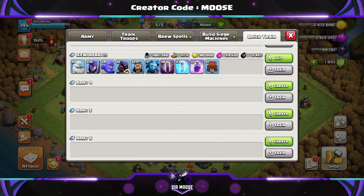Your donated clan castle troops will be two yetis and one wizard. Your clan castle spell to sprinkle on top will be a rage spell.